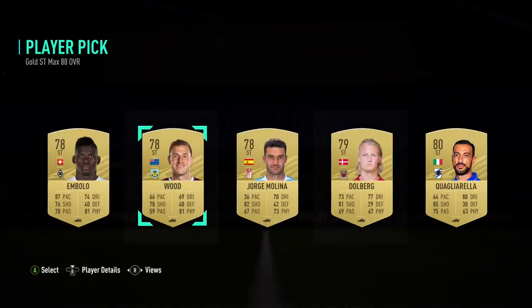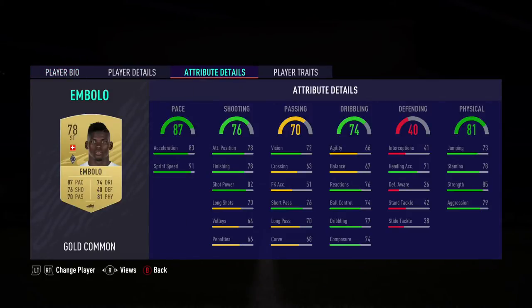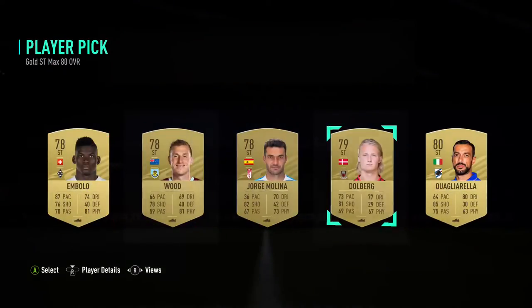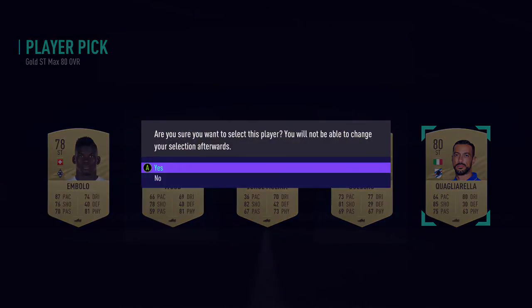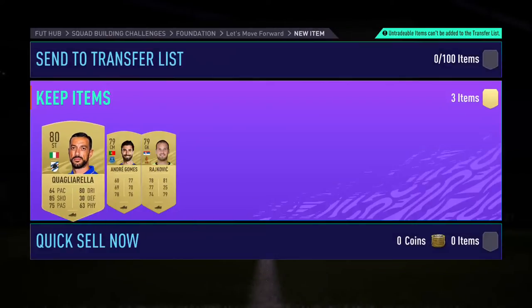I don't know who to choose. Brilland Bolo — I might use him as a super sub because of his four-star weak foot. You know what, I'm gonna choose Quagliarella — that's probably the dumb choice but I did it. All those into the club.